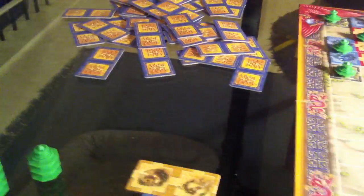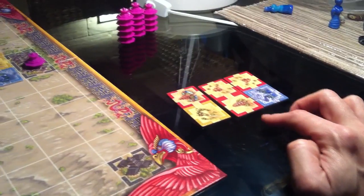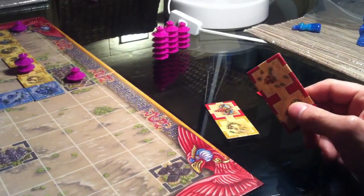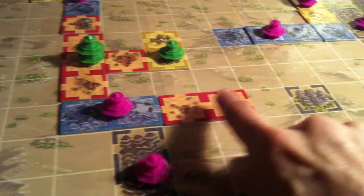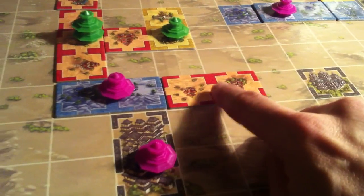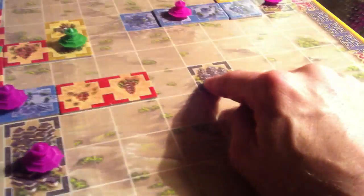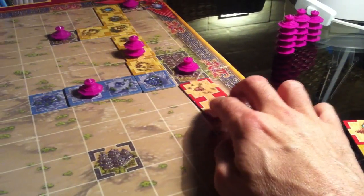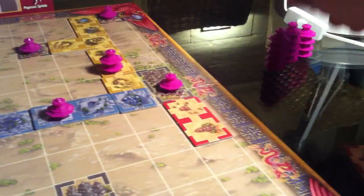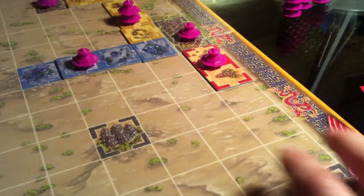I grab another tile and we'll do one more of Jen's turns. She's still got a double red, making it easy for her to expand. She could come in off of here toward this town to try and grab it, but it doesn't quite reach — she'd get a single pagoda and leave an opening for me to take the town since I have doubles. So instead she goes ahead and extends in the other direction, solidifying her control over her existing town. She's made another pagoda for herself without giving me anything to piggyback off of toward a city.